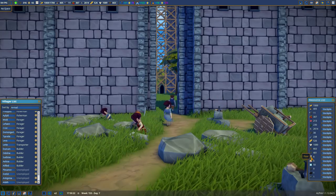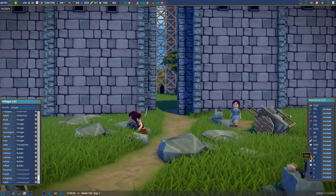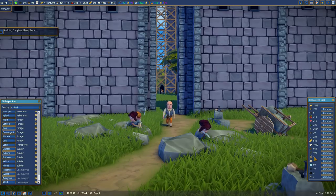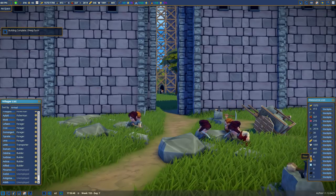I believe it's all because the flour is being produced so much faster. But our flour is low — look at the flour, it's six. If we add another windmill, we have even more flour. So I'm going to probably add another windmill.